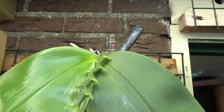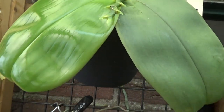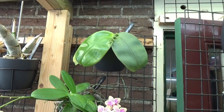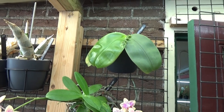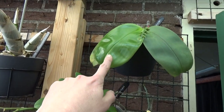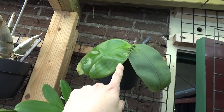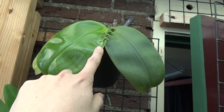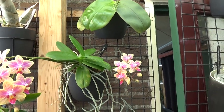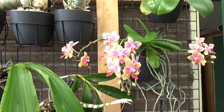This first one is a summer bloomer, a bellina type — not in bloom yet. It needs a little more warmth and light, which today we have, so maybe in the upcoming weeks it will start to flower again. It's working on a new leaf, which is very shiny, and I think a new bud will form soon.